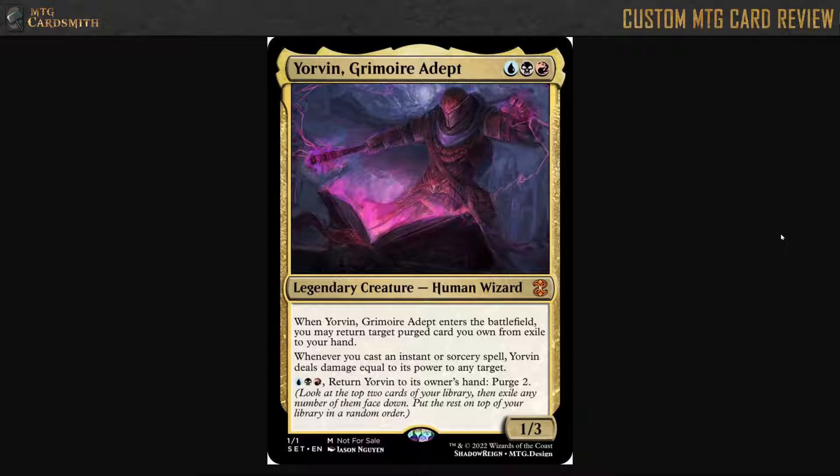When Yorvin Grimoire Adept enters the battlefield, you may return target Purged card you own from Exile to your hand. Purge is down there, so we'll read that in a minute.